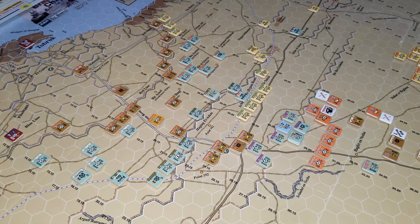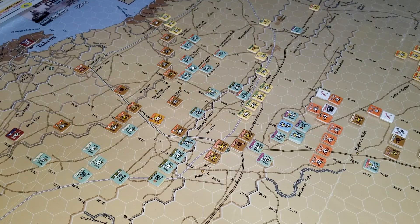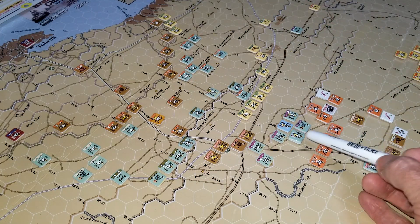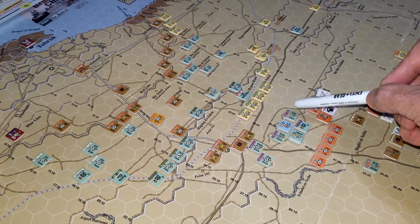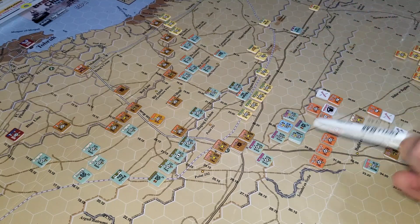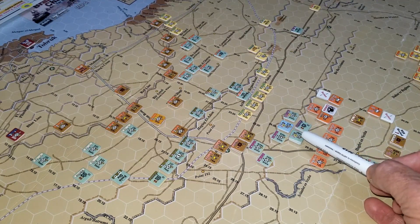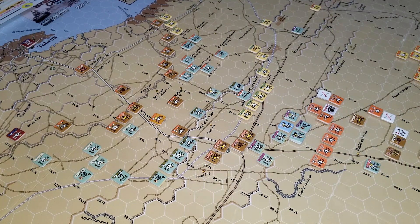As I started this turn, I began pulling some support units out of support and putting them into use - such as the Panzer Jägers for the Afrika Division and the 102s for the Ariete. The Ariete got reinforcements and their MSR is narrowly open. Their 88 is free and their 102s came out this time because we're going to start using that firepower.